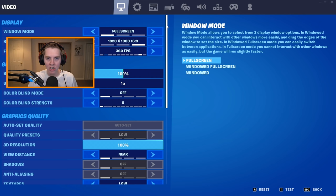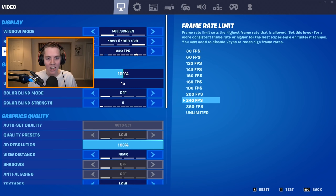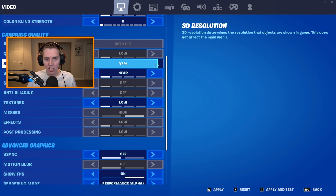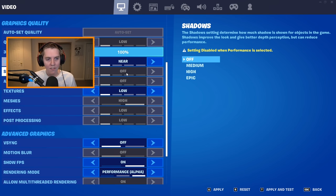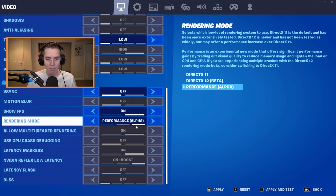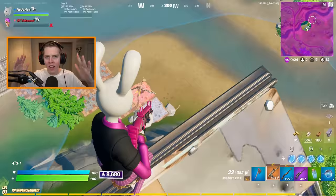That's basically all the settings. To summarize the best settings: resolution 1680x1050 stretched; frame rate at 240 (depends on your monitor); no colorblind mode, or Protanope 5 or Tritanope 10; 3D resolution anywhere from 80 to 100%; view distance is up to you; textures on low or medium; performance mode on; show FPS on. These are the best settings in Fortnite Chapter 2 Season 7.